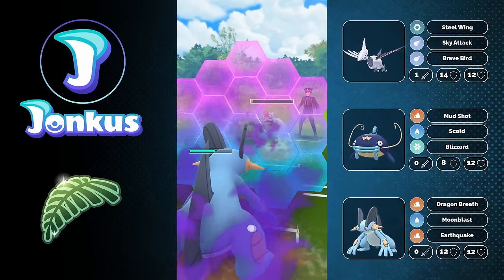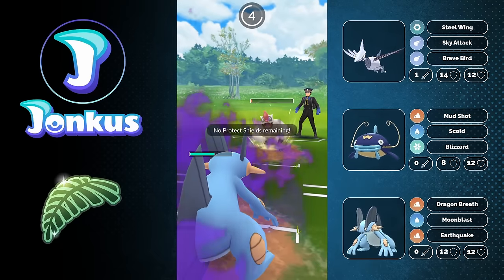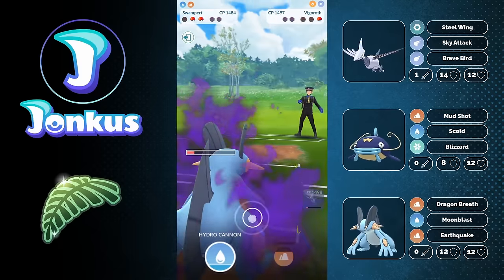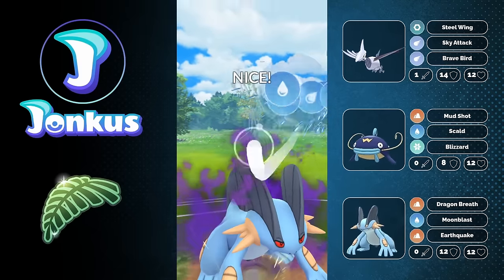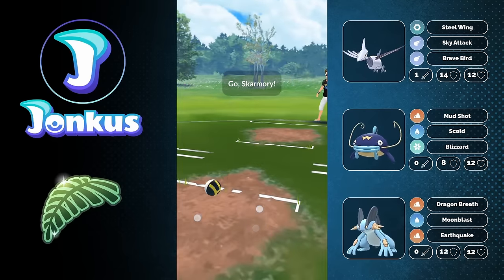Now it's a little trickier because the opponent has two Body Slams stored on their Vigoroth. We have to take one, hope we still survive, and hope one Hydro Cannon is enough to knock out the Talonflame. Can we still get the knockout? We can. Let's move on to the next opponent.